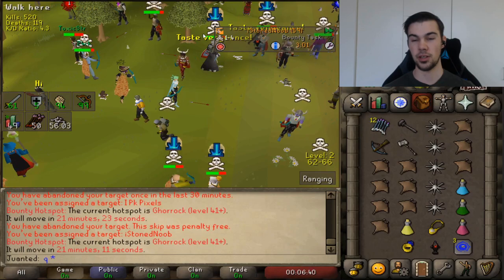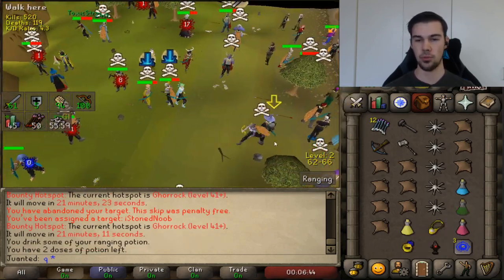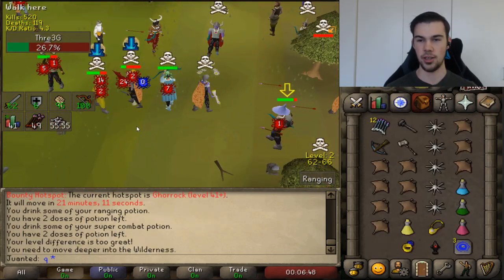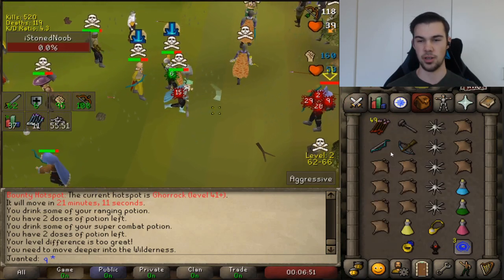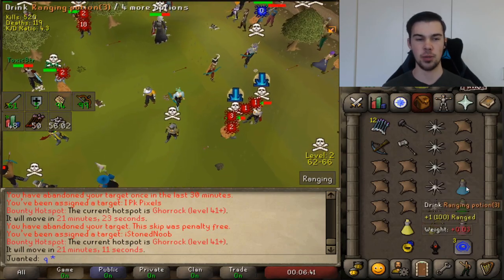My opponent is five levels lower than me, so just for banter I say, well, I can probably one-stack him out. I see that my bolt is high enough for me to go in, so I queue up the G-Maul, drop the spec bar, and boom. Now let's play that clip back and talk about how you can perform this combo.